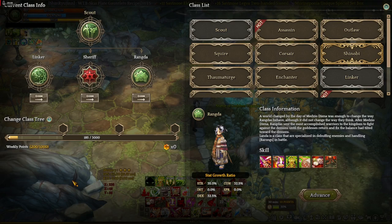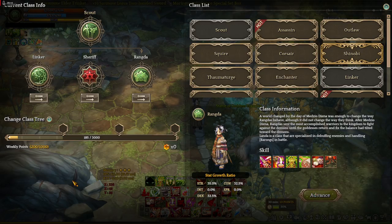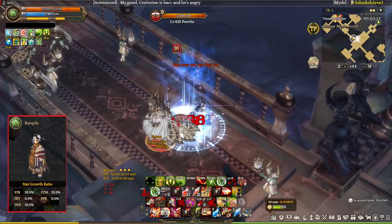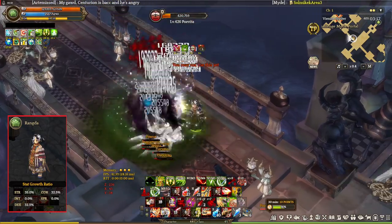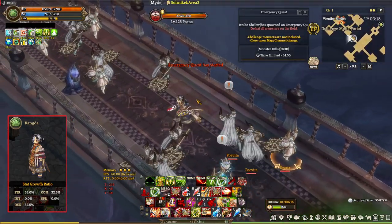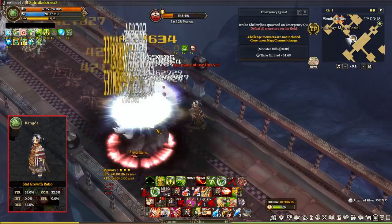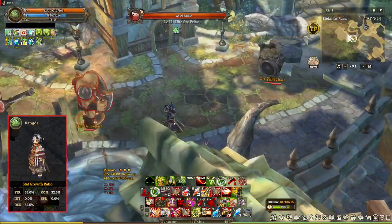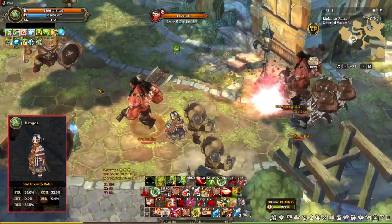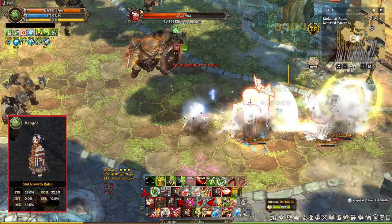Here's the classes: Rangda, Linker, and Sheriff. We're going to be testing it out in the build to show you what this is all about. First off is Rangda. This is the newest class in the Scout Class 3 and it's a debuffer support class with decent AoE. The reason we took Rangda is to test it out, mainly to see if this class is worth it. Rangda is something you take if you want to maximize your crit rate or inflict more debuffs — for example, if you have Corrupt Set or want to reduce crit resist of enemies, because enemies in the new maps and instances have insane crit resistance.